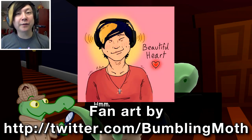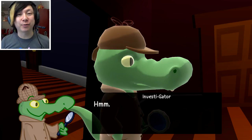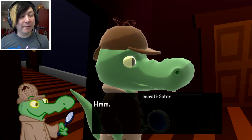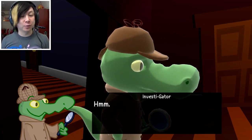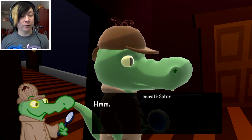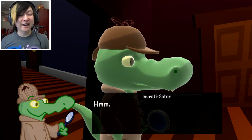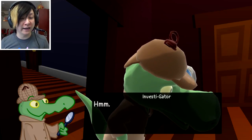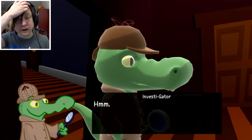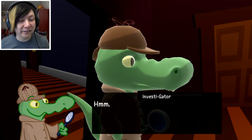Hey there guys and gals, it's Gerbeagly with another episode of Gaming with Gerbeagly, and I'm once again playing another random one-shot from over on Itch.io. This is a game called Investigator, and this was a game that was made in just two weeks, which is really crazy because look at it — it looks really really cute. The graphics are pretty good overall. Apparently this is about an investigator alligator named Investigator, and there wasn't any title screen or anything like that. It just throws you right in — it's sort of like a point-and-click adventure style game where you have to solve a crime.